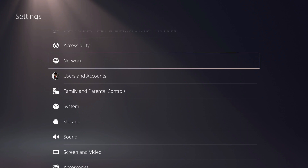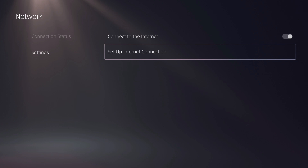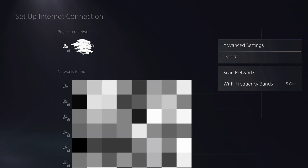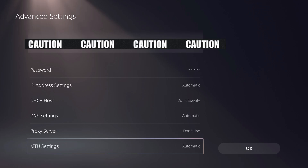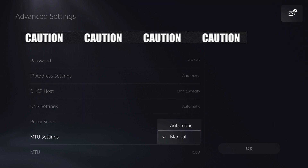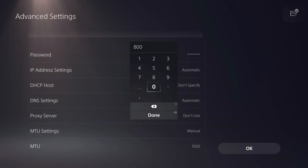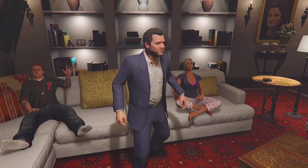What you want to do is head over to your settings and go to network. Once you're on network, find your Wi-Fi. Once you find your Wi-Fi, press pause and click on advanced settings. Once you're in the advanced settings, go to MTU settings, put it on manual, and then go to MTU under that and put it on 800.